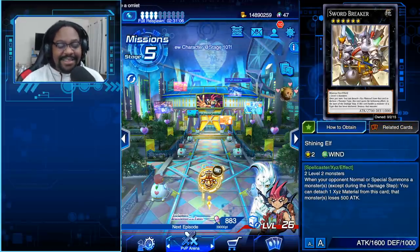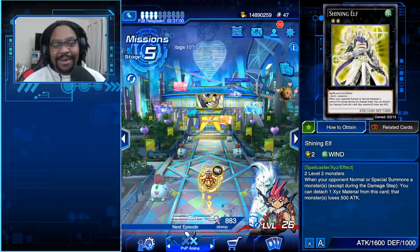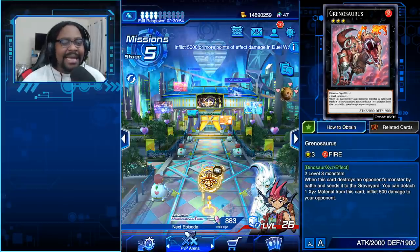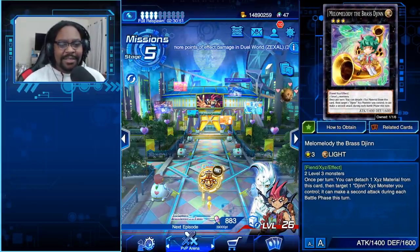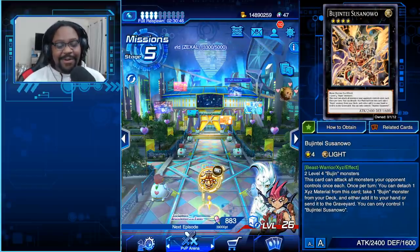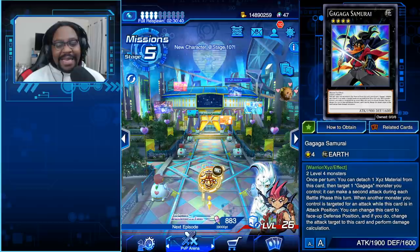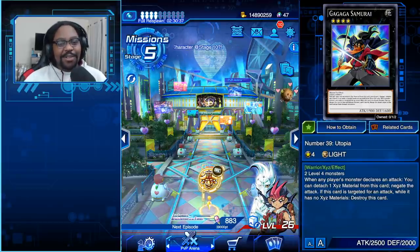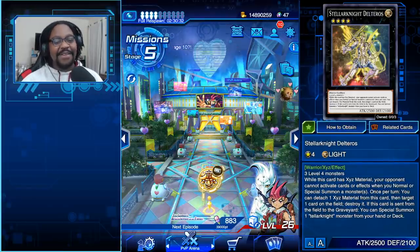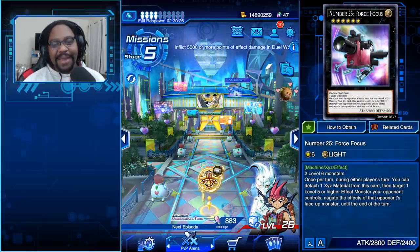We also have Lightsworn, and I really do like Lightsworn for Utopia, Gaga Cowboy, and pretty much anything else you want to play. You can even run the Zubaba General as well. But the same issue applies — it's definitely win-more. If most of your combos are win-more, what's the point of bothering with Exceeds? I definitely understand the urge to play it because it's new, but if it's win-more there's no point in running these cards.